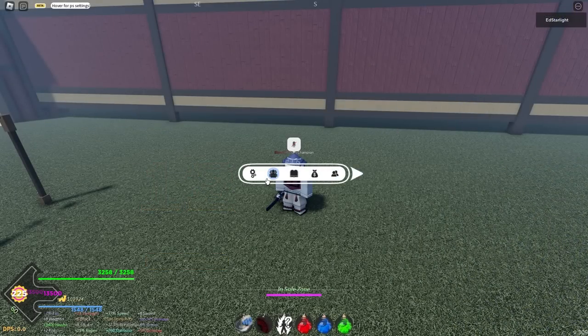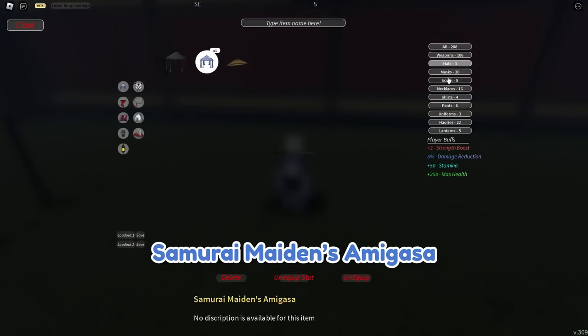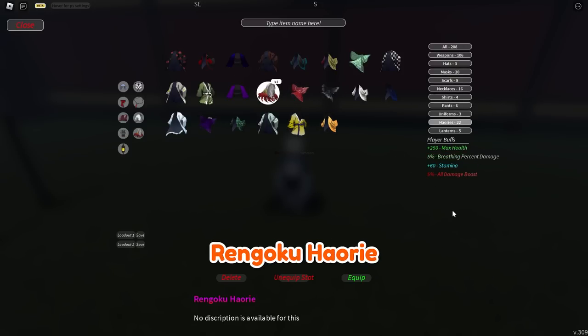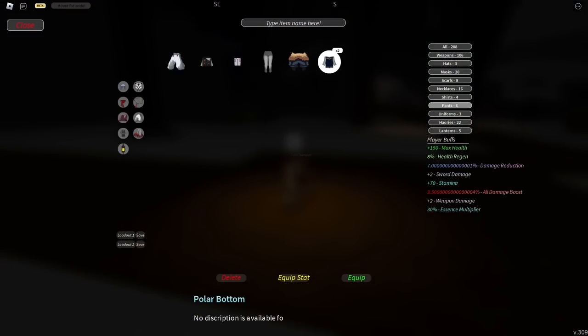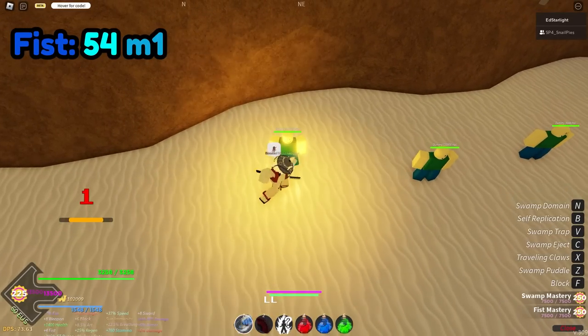It is also recommended to wear damage gear to buff your M1 damage. I am using Blue Head, Tigress Mask, Red Scarf, Akaza Top and Bottom and Rengoku Harori to buff my damage. If you don't have Akaza Set, you can use either Devour Set or Polar Set. Use your weapon instead of your fists because weapon does way more damage.